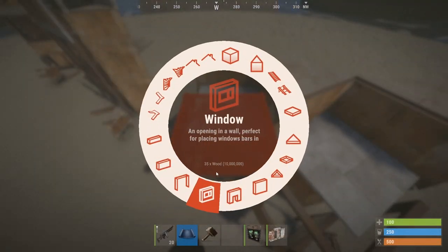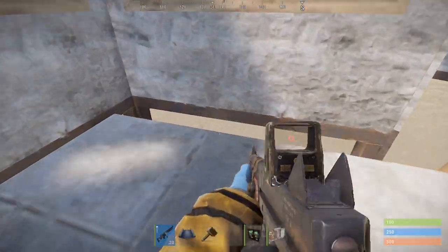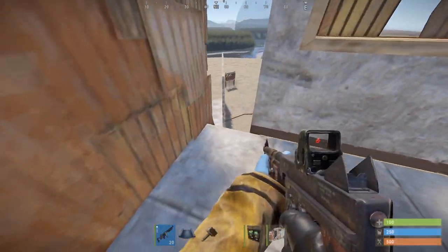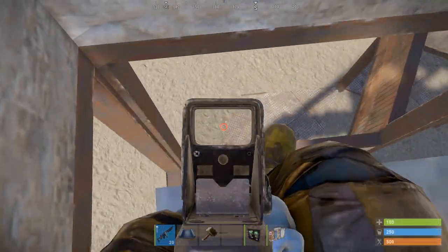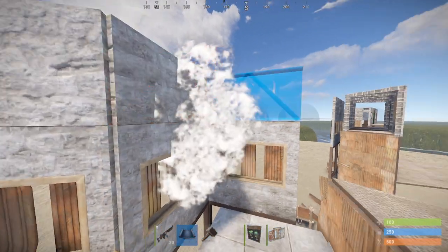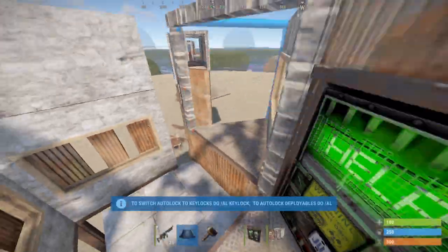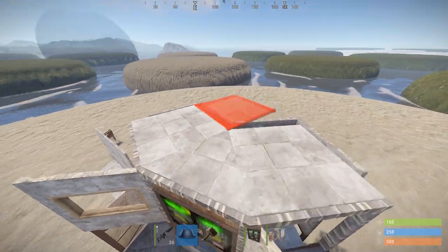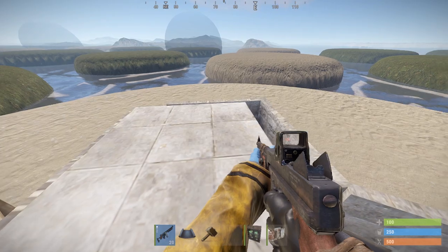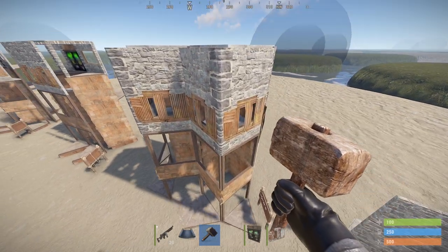Place window frames on top of the scaffolding and mount vertical embrasures to them. Place a half wall in all the window frames and finish the inner portion of your base. Place a roof over the shooting floor connected to the main base — this will give you peeks inside the shooting floor in case of a breach. Your shooting floor is now complete. Finish your roof and upgrade the remaining stone to metal when possible to increase breaching costs.